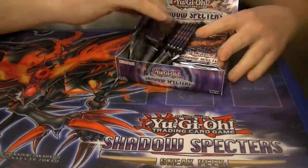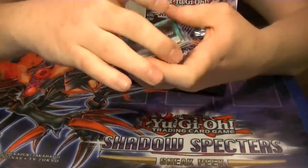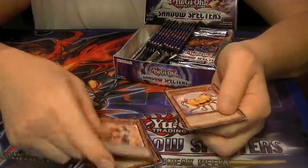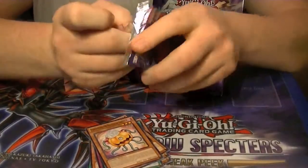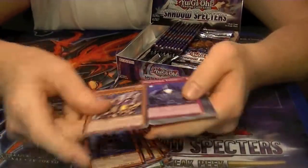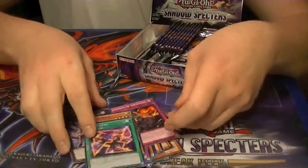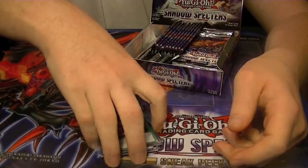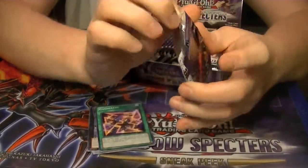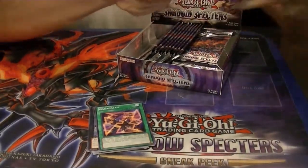And here we go. Swarm of Crows rare — three of them. Rare Number 65 Gem Buster. And Ultra Bujentai Kagasuchi.